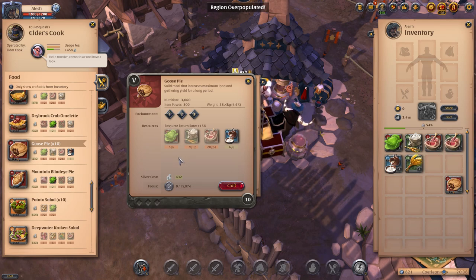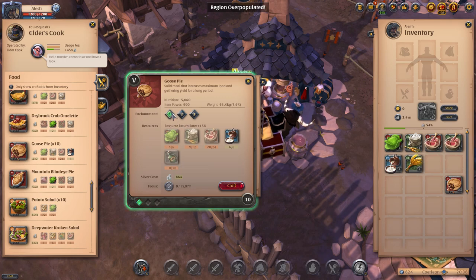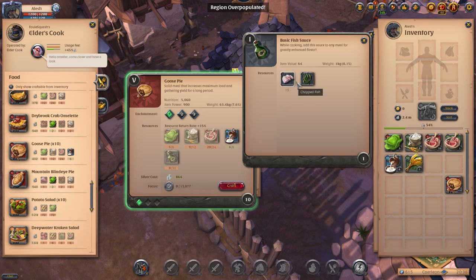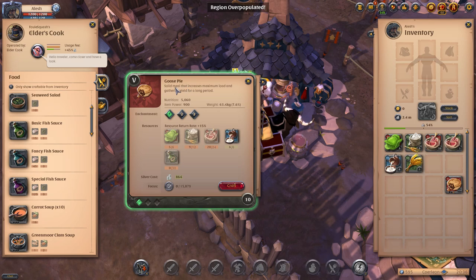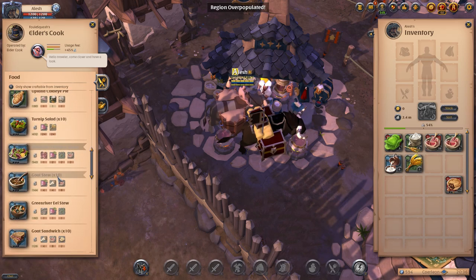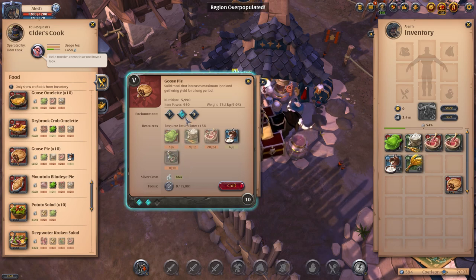Before we go back, I want to explain how enchanting works. There are enchantments for foods and consumables. For example, for the goose pie, I can craft a 5.3 goose pie. To craft this, you actually need something called a fish sauce or special fish sauce. If I want to do a 5.1, I need 30 basic fish sauce, and fish sauce is crafted from 15 chopped fish and 1 seaweed. You come here and make basic fish sauce — 15 chopped fish with 1 seaweed — and you need around 30 of them to enchant that pie into a 5.1. You can do the same for 5.2 and 5.3.